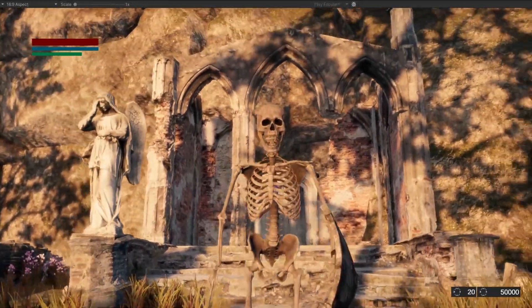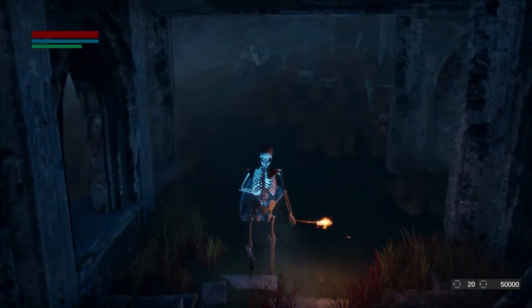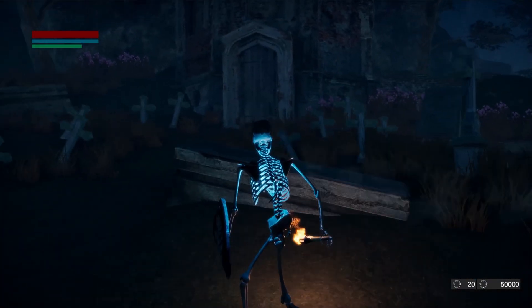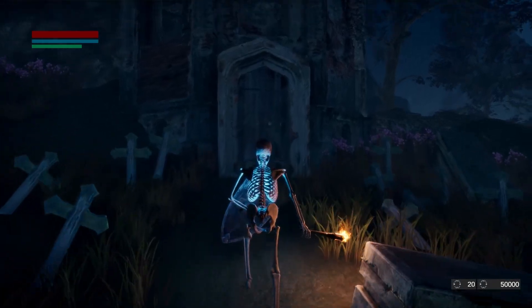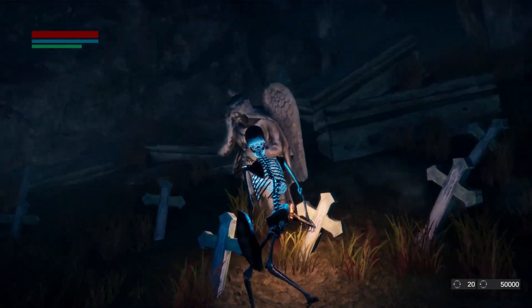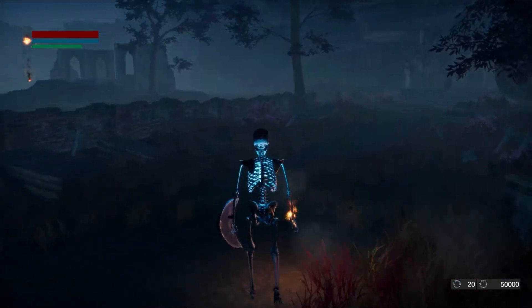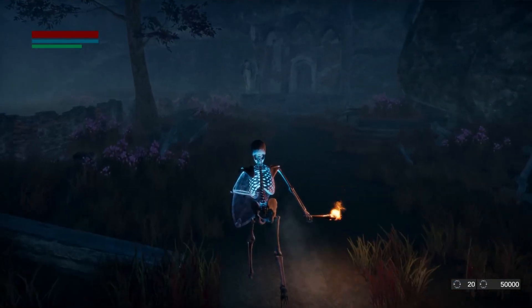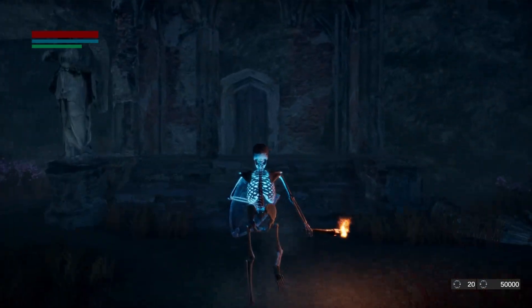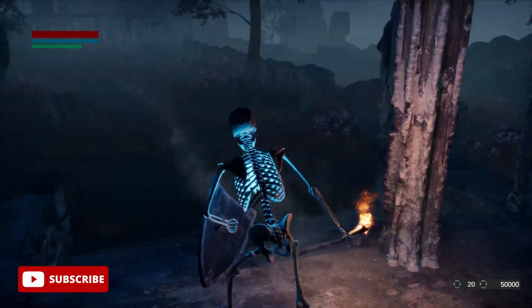Now let's test nighttime. The nighttime looks good, but the graveyard is too dark. I do plan on adding new enemy types to the grave and crypt areas called grave robbers, and they bring with them lamps or torches that will help light up the dark. There are also other parts of the graveyard, which is the upper courtyard, but I still haven't made it yet. I'll definitely make a devlog once I start making that level — if you're interested, feel free to subscribe to get updated.